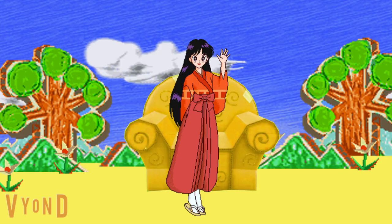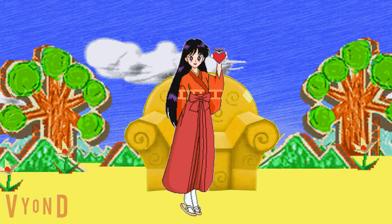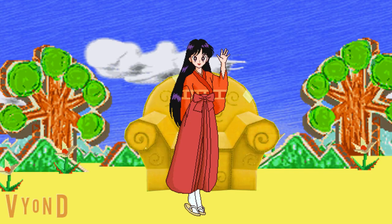We have to find another paw print — that's our second clue — we put it in our notebook, because they're gold clues. We gotta find the last paw print, that's the third clue, we put it in our notebook, because they're gold clues.